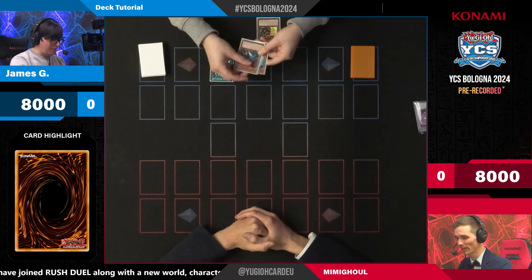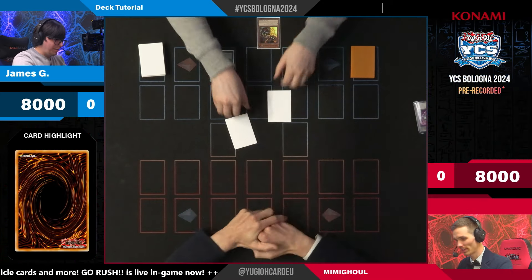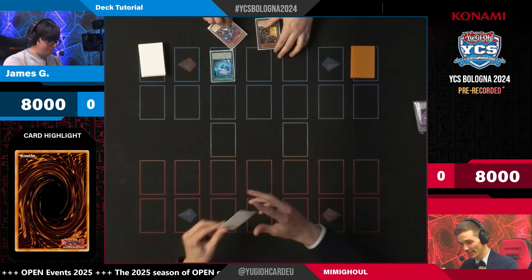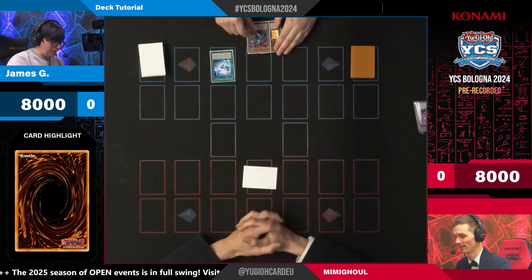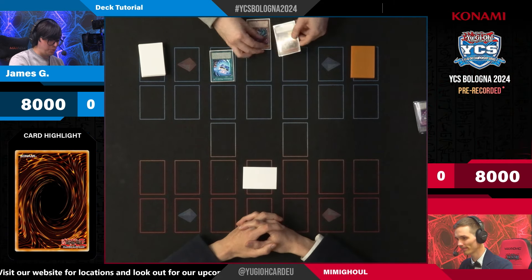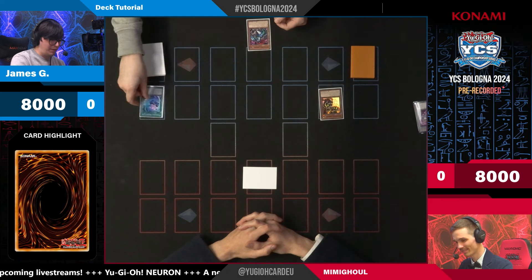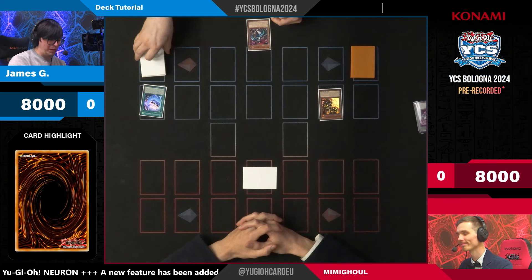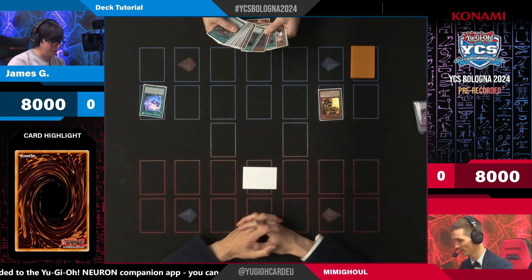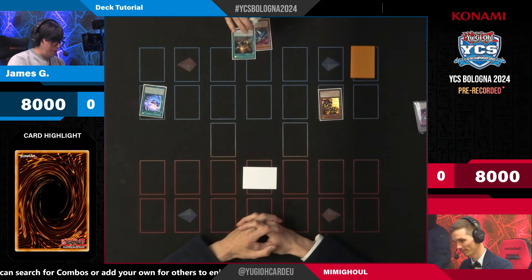You choose one at random — we got Mimigo Fairy. Fairy gets set to the field and Armor goes to hand. Once they've been added and chosen, you get to special summon any Mimigo from your hand. So you can special summon Dragon. Then Dragon, when it's normal or special summoned, gets to add a Mimigo spell or trap to your hand. With this, you can add Mimigo Dungeon.